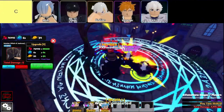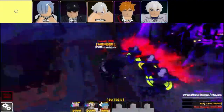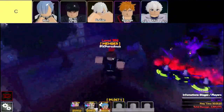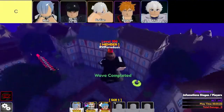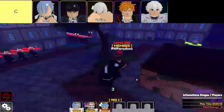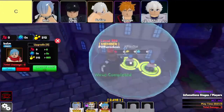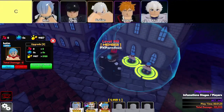Buckle up, because today we're diving into the real underdogs of Anime Guardians — the units that make you question if you've made a huge mistake summoning them, but they're all you've got in the early game, right? Let's talk about C-tier units. First up, we've got Mish. Mish might just be the bottom of the barrel when it comes to mythics, but he's still a mythic. He's worse than Rem in most aspects, but if he's all you've got, you're gonna make do. It's not like he'll carry your team to victory, but at least he might survive long enough to let someone else handle the heavy lifting.